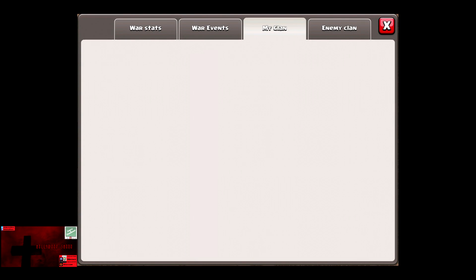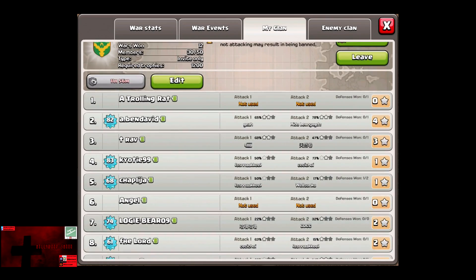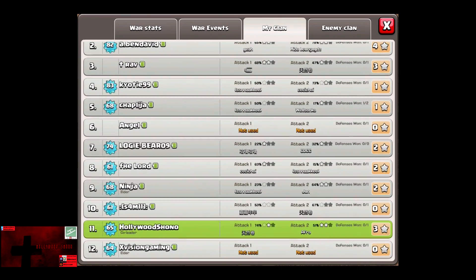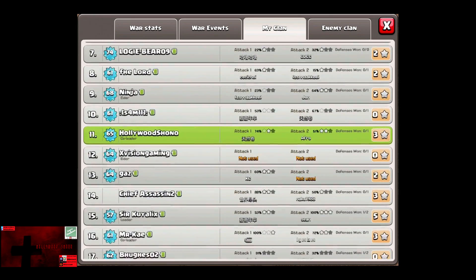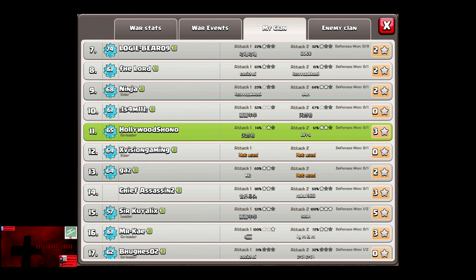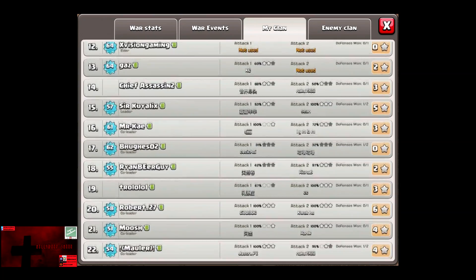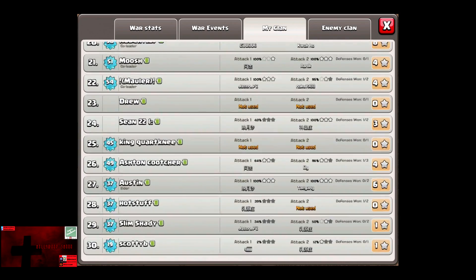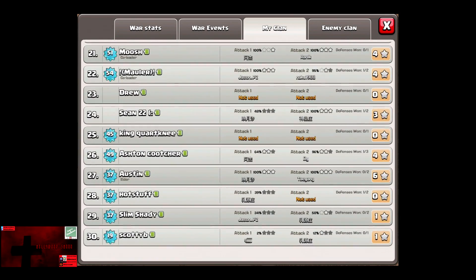It will still show your clan and the enemy clan, although that seems to be a little bug for my clan. You can also check in your previous war who actually attacked and what they attacked for. As you can see, Trolling Rat was a quitter, Angel was inactive, Exhibition Gaming wasn't around, Gaz only used one attack and we won, Drew quit, King Courtney did not attack, and Hot Stuff attempted to attack. There's some really good information here.